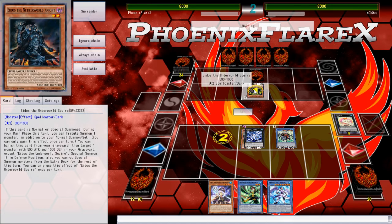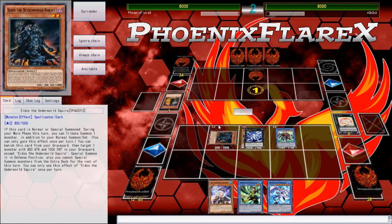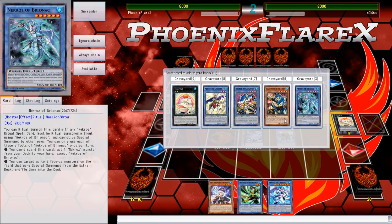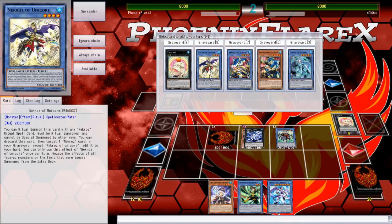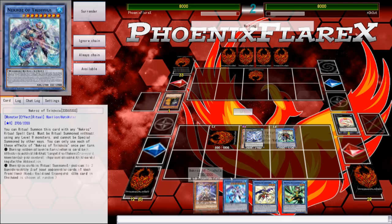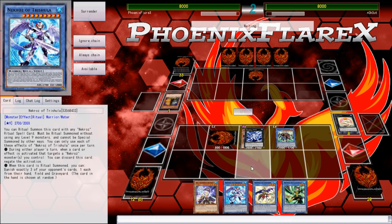So this negates your Normal Summon for the turn — there's that. I'm going to take it and actually set it because I would love to have extra cards to tribute off for Valkyrus. Did you just draw that Max C? There's no way I can believe you didn't just draw that card. Using it there is kind of alright, can't argue against it. I'll add Unicorn back because Unicorn can add back Brio which can go further. Then I can use Valk to tribute the Eidos and the Ariel to draw two — Ariel will search Great Sorcerer.